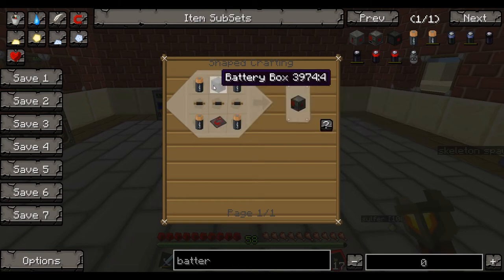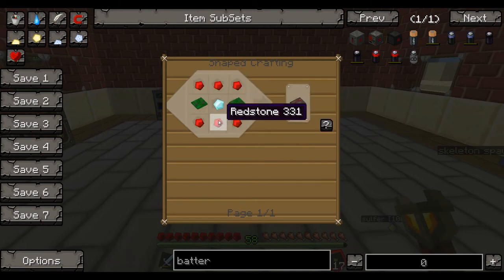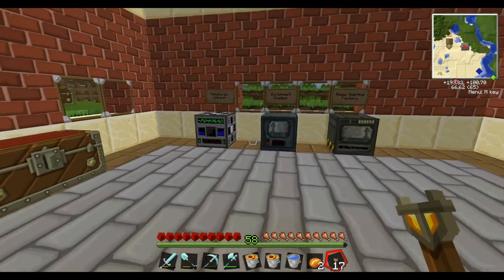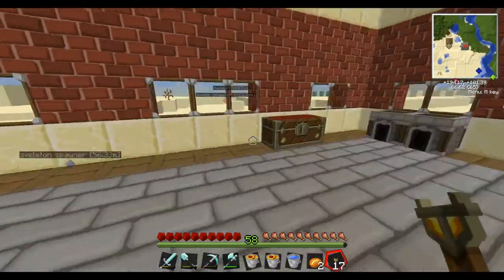For the advanced battery box, we'll take four batteries, some insulated wire, the original battery box — so we could go downstairs and break it — and then an advanced circuit. Everything's relatively easy. We do need our steel dust, though.